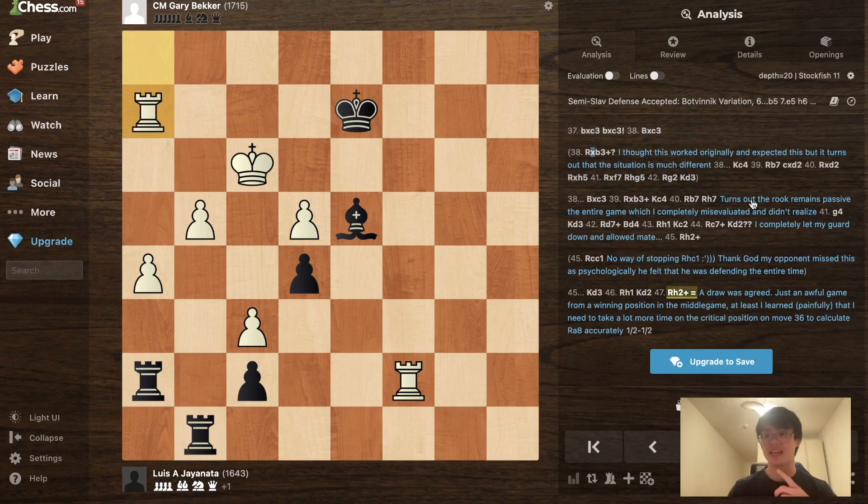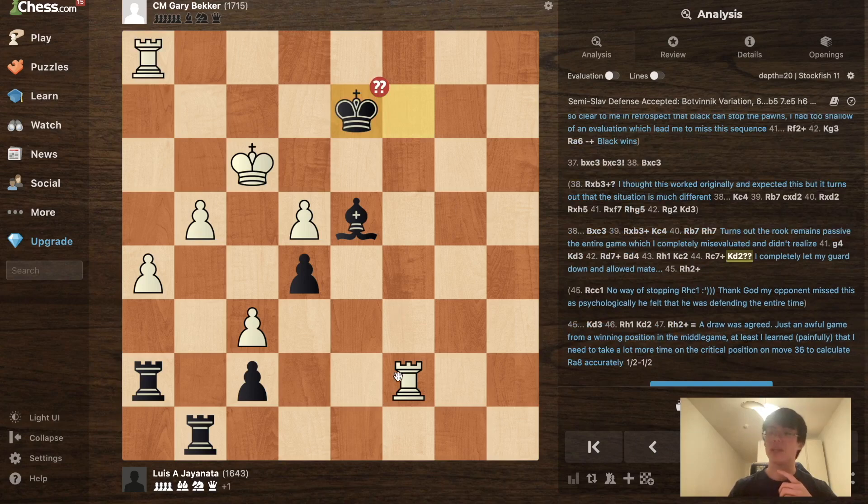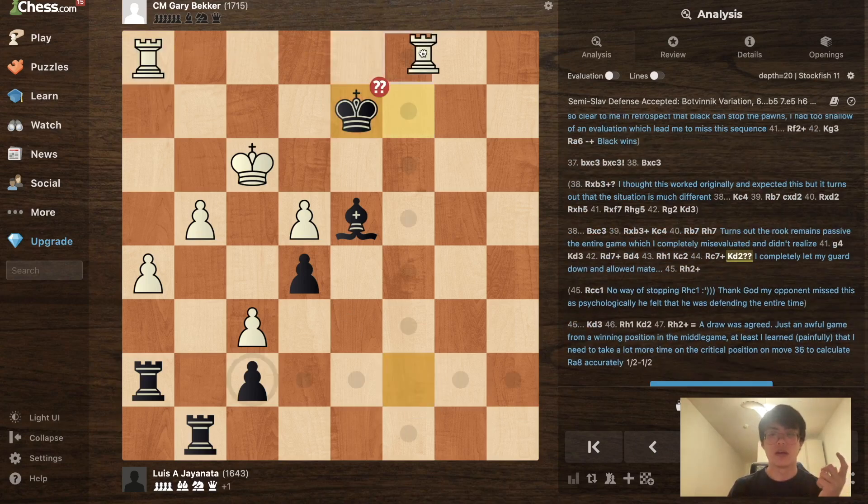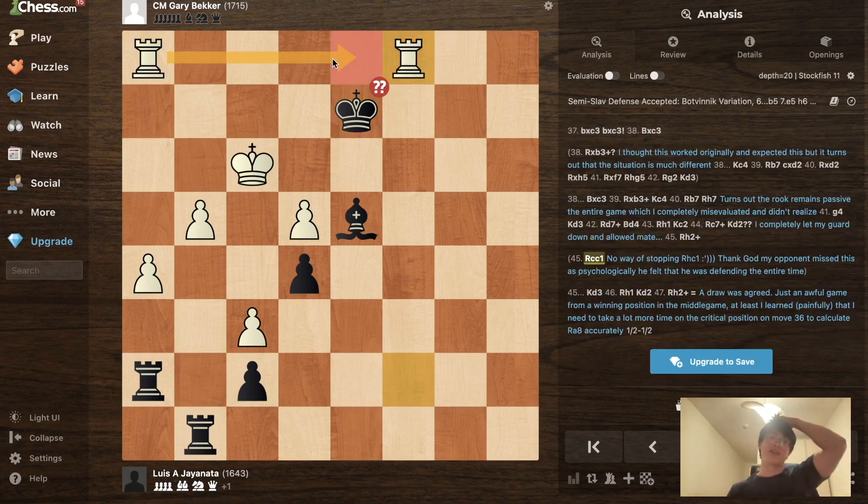It was an awful game, because in that final position instead of Rh2, White just had to bring the rook from seven to c1, and there's actually forced mate — so this was a completely horrible game for both sides. If I had converted that middlegame advantage it would have been a very smooth second round victory. But I was too afraid of losing, didn't calculate the correct lines, and eventually blundered into mate with king d2 — after Rc1 and bringing the other rook to d1, that's just unforgivable.